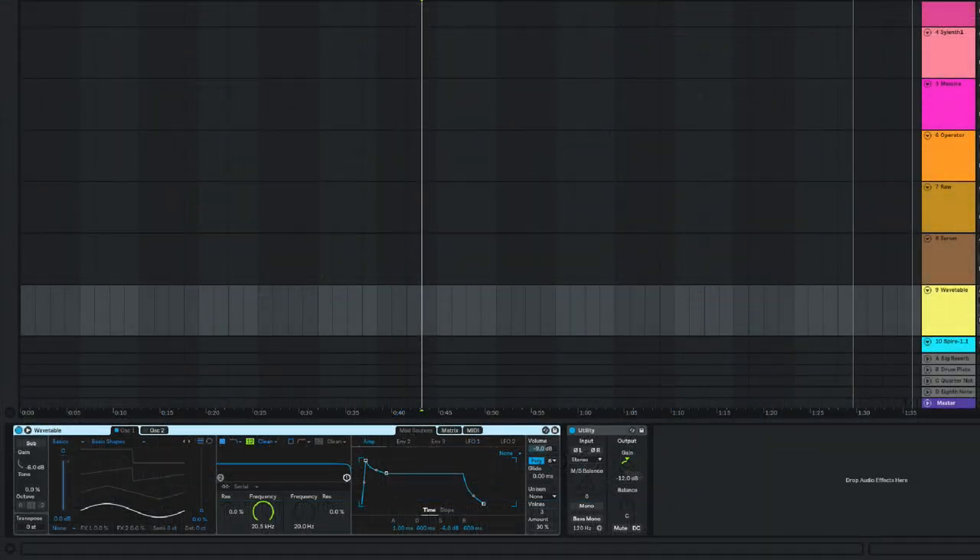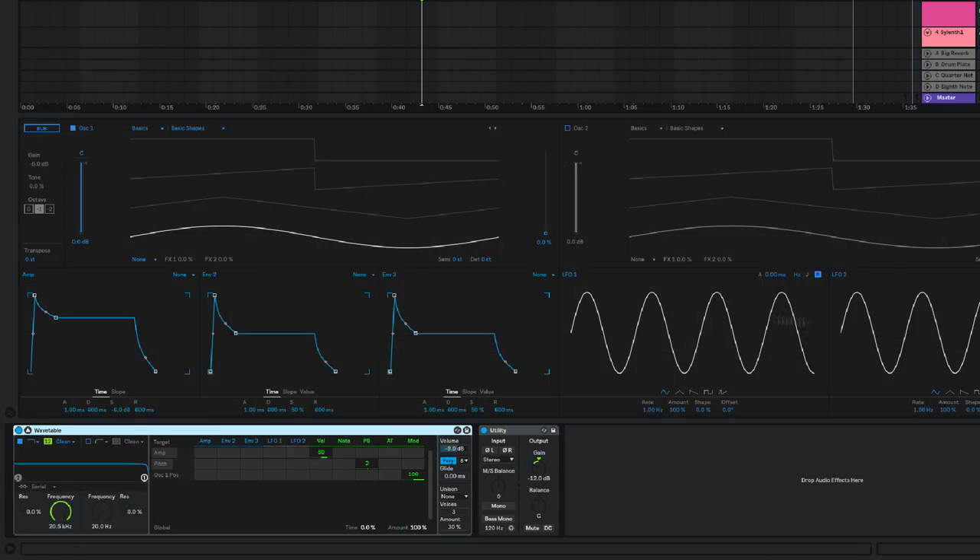With the new update in Ableton, there's a new synthesizer called Wavetable. I've just been playing around with it a little bit, but I love Ableton's internal stuff and this synth is really really great. I can't tell you too much because I haven't gone into too much detail, but I'd say if you've got Ableton you can save the money on Serum — Wavetable is capable of doing pretty much everything Serum can do. You don't have the internal effects that Serum has, but you've got the OTT compressor and everything else in Ableton, so if you've got the Ableton Suite edition you're pretty much covered anyway.